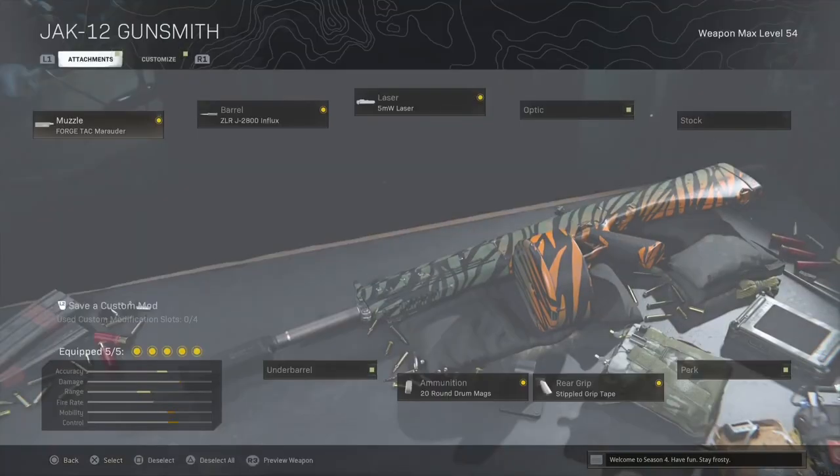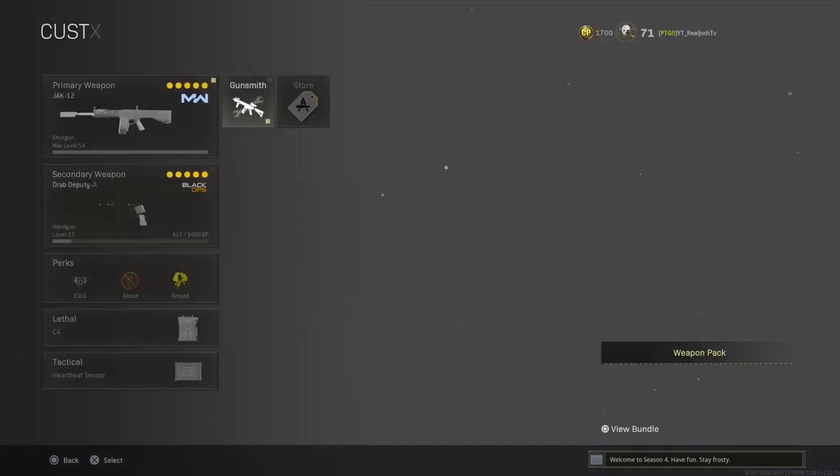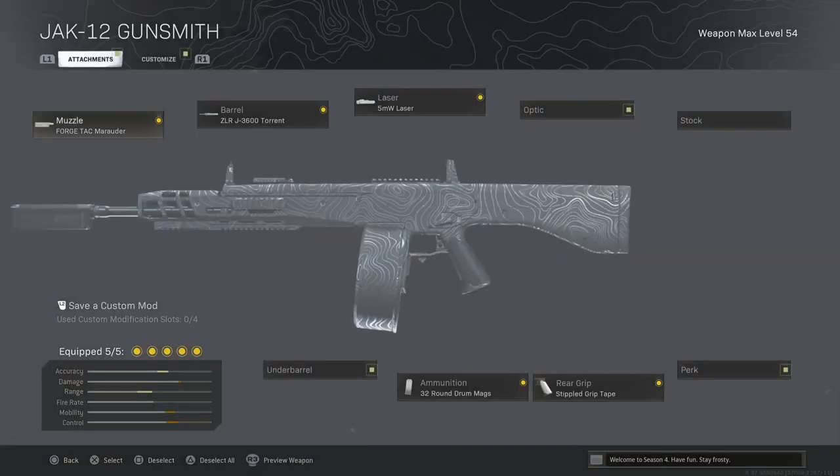I pretty much use the 20-round mag. I think it's the Tac Martyr — I use the second one, not the Torrent, the one right above the Torrent, the one that increases sprint-to-fire speed. I'll put my whole class on screen right here so you can check it out. I kind of usually alternate between using one of the better barrels and 32 rounds, or the slightly lower barrel and 20 rounds, just because it's a lot more light. This shotgun is so heavy. All the Black Ops snipers in Warzone are much lighter than this gun. I've also been melted with the new MP5. You need a whole squad coming at you, but you kind of need them to come one at a time — if two people burst through a door, you're pretty much done. If someone's even medium distance, you're done. But if you do close range and don't miss your shots, this gun is a monster. Let's check it out.